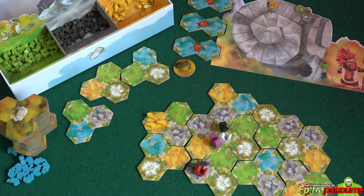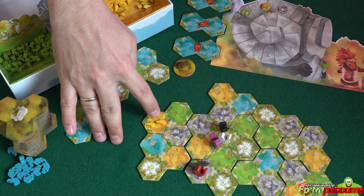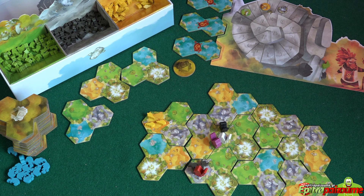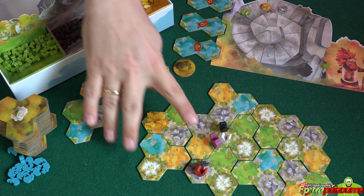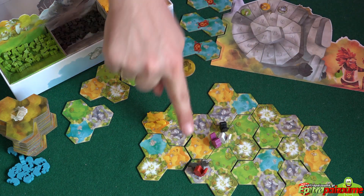After we finish moving our score track — which will be on different slots depending on how many placements we made during this turn — we finish this step of our play. Remember, on step five we have a choice: we can either observe the fauna and place critters from our personal supply — we don't take them from the bank, if we don't have them we cannot place them — or we can discover a Wondrous Lake.